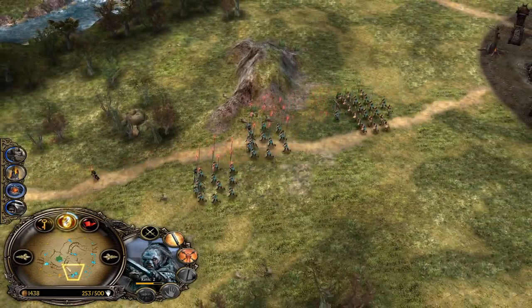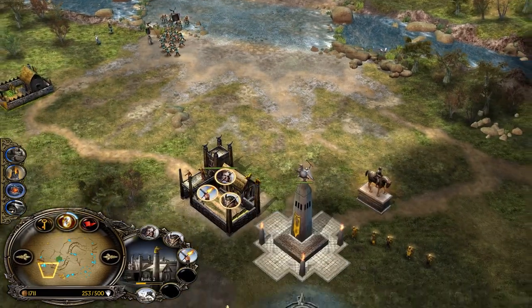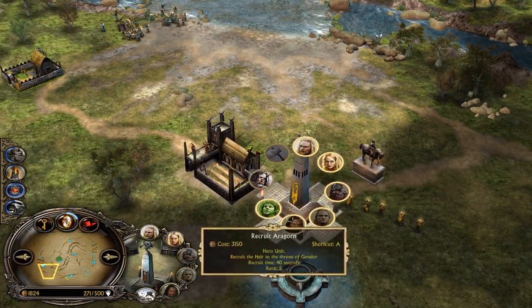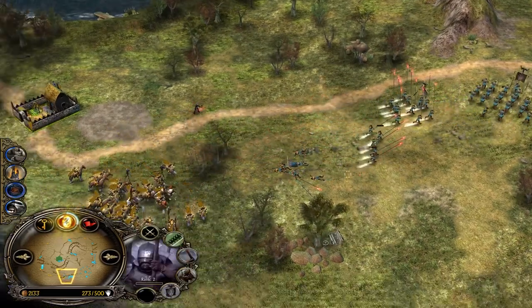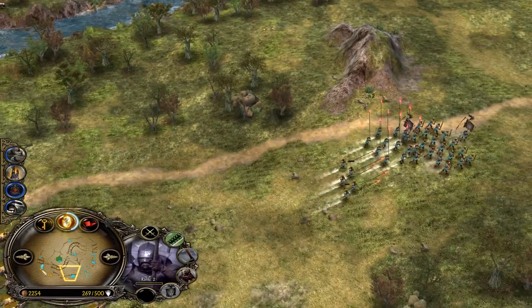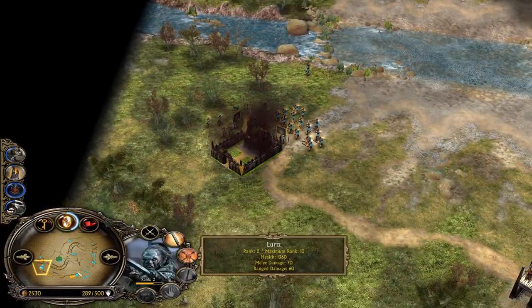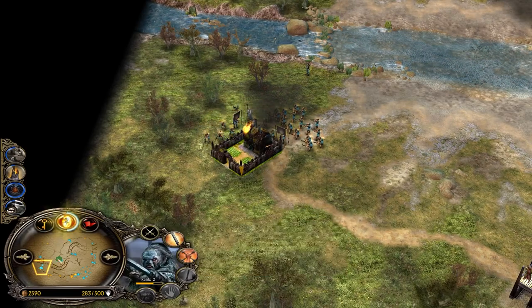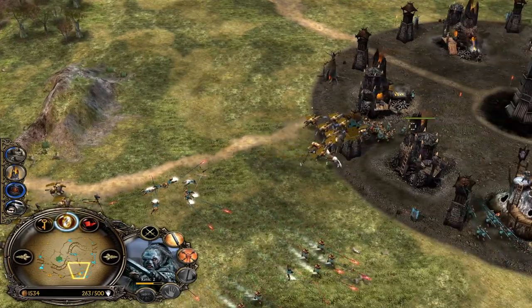Now Isengard is coming from the bottom side and he's going to try to sandwich this outpost. That's free — he's going to use Palantir, and now you need to react to this. Lourdes is almost level 3, which will unlock the carnage ability. Map control is looking amazing for Isengard besides the two outposts.